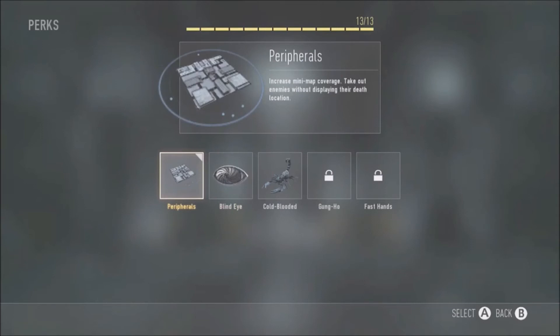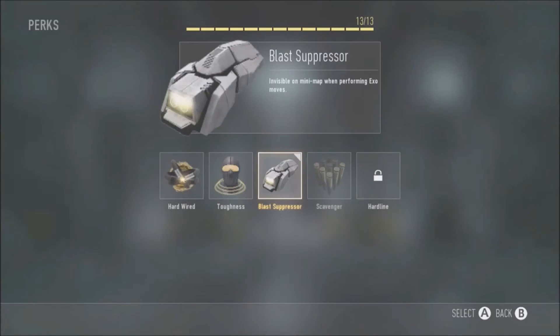The third perk is Blast Suppressor — the final element of the assassin setup. This stops the red circles from appearing on the minimap when you jump using your exo suit. If you're jumping around in the air, you're basically invisible on the minimap. Without it, if people jump around I go straight to where the circles appear, so Blast Suppressor is really recommended — definitely use this one.